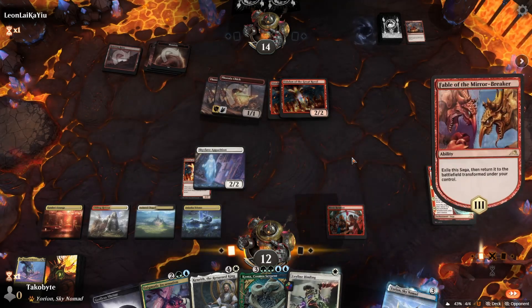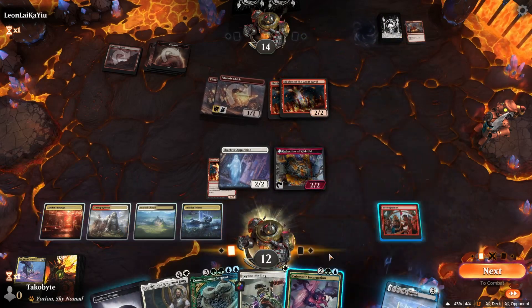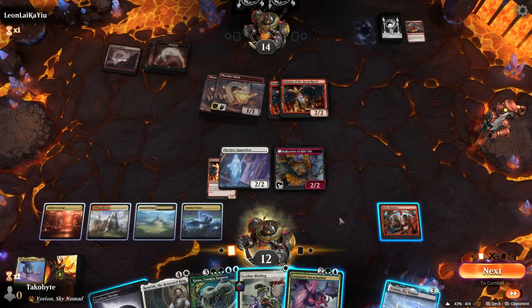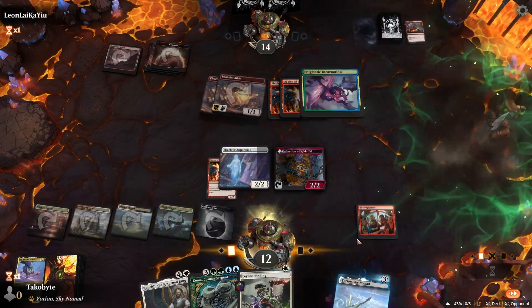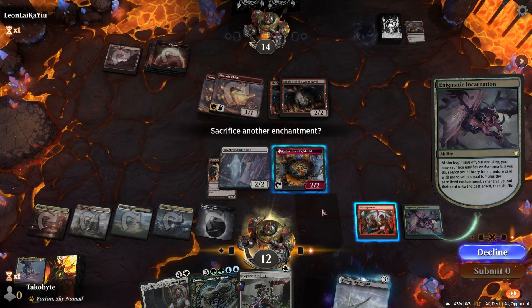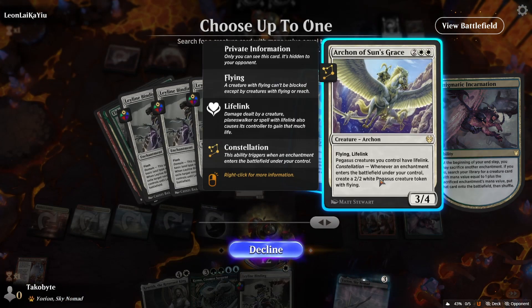Wait — they're going to kill themselves. So we play Enigmatic. I could shock this and play Leyline Binding, but I think this is fine because we're still getting the Archon out of it.